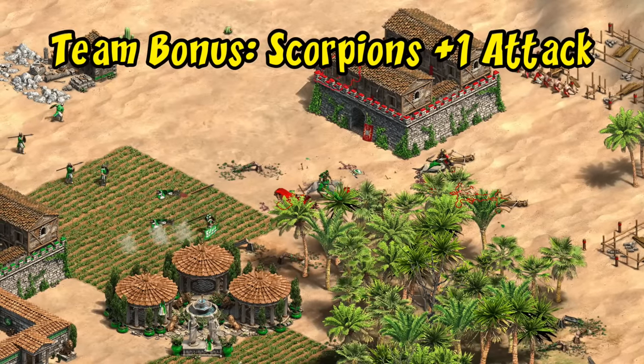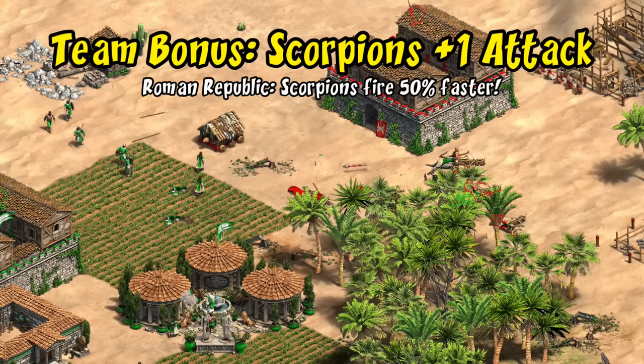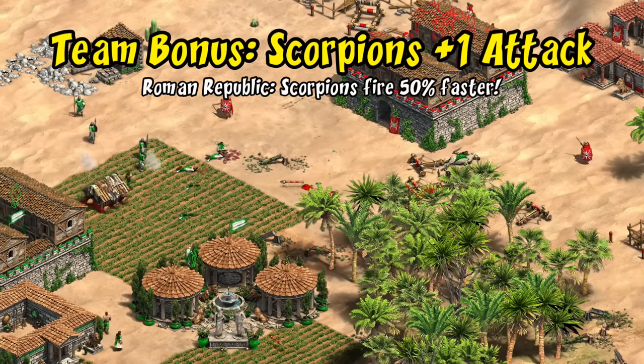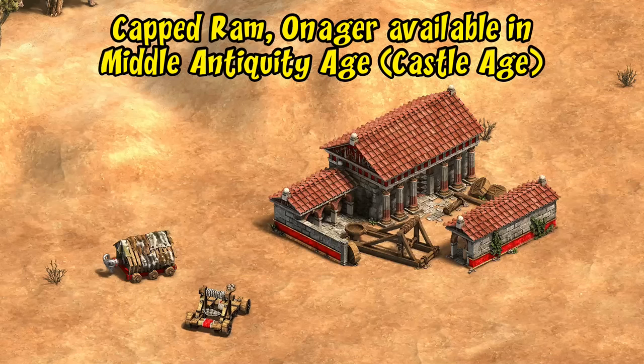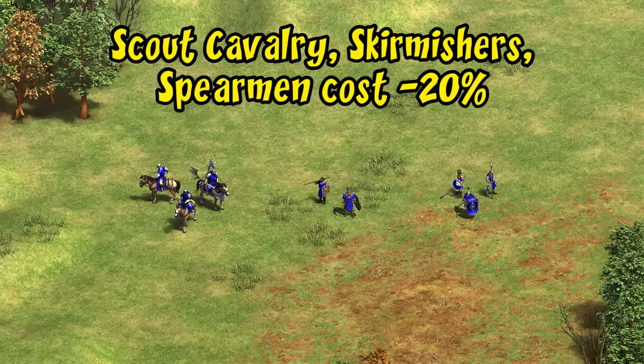Their team bonus is that their scorpions have plus one attack. Both versions of Romans in the mod actually have a bit of a focus on scorpions, and anything to help deal with archers is always welcome given Romans are primarily an infantry civilization. As for their civ bonuses, the first is they can access Capped Ram and Onager one age earlier — the equivalent of what would be castle age — though you still pay for the upgrades at full price. Advanced siege weapons were of course a major advantage Romans had over some of their neighbors, and while there's no bombard cannon in the Roma at War mod, you do have fully upgraded siege rams, siege onagers, and heavy scorpions.